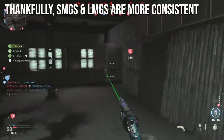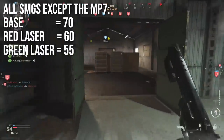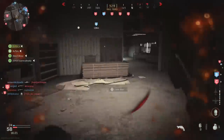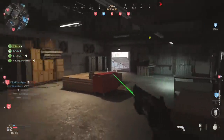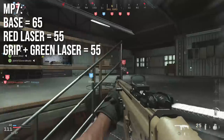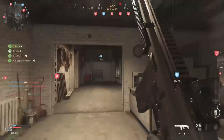Thankfully, submachine guns and light machine guns are a lot more consistent and easier to wrap your head around. All submachine guns except the MP7 have the same base radius of 70 pixels. The red laser brings it to 60, the green laser to 55, and the Merc foregrip is also 55. Notably, these are basically worse than some of the assault rifles — the base for most full-auto ARs was 50 pixels — so SMGs having wider hipfire than rifles is kind of weird. The MP7 is slightly better at a base of 65, though that's within the plus or minus 5 pixel margin of error.